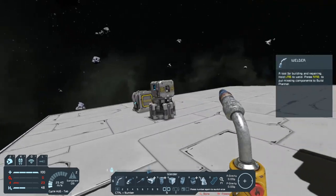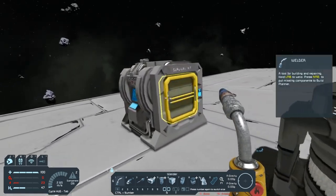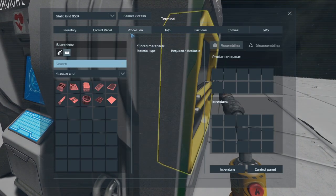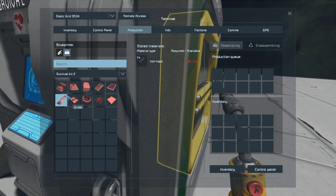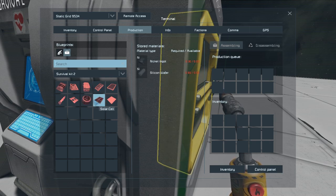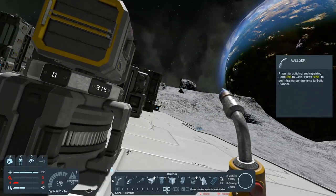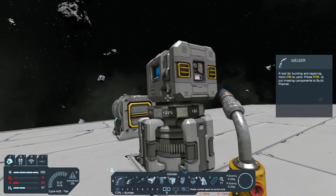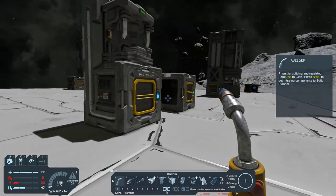One thing I'd like to show you: if we go to the survival kit and go over to production, these are the components the survival kit can make — you have to queue them up first. As you can see, there are only 10 of them. The small grid survival kit is the same; it can do those 10 components as well.